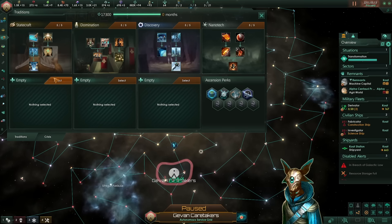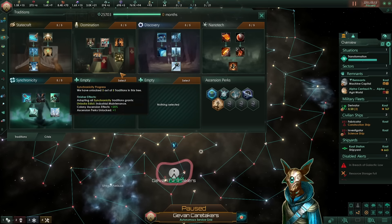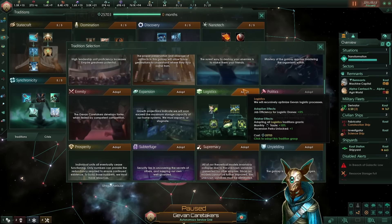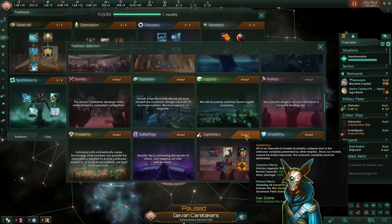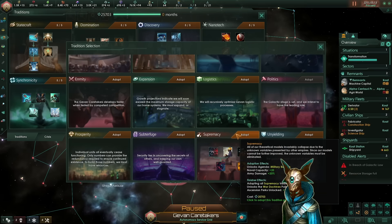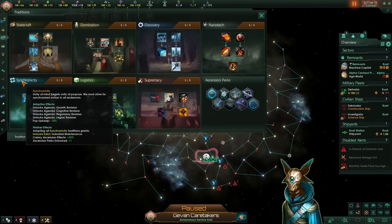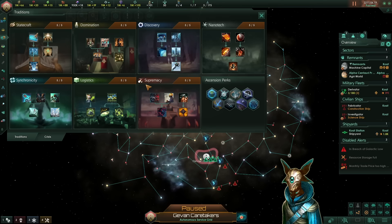We have three tradition slots remaining: Synchronicity, which reduces empire size from pops by minus 10% — a requirement for keeping low empire size later on — and also gives plus 25% colony ascension effects, which is very nice. For our last two picks, ideally we want Logistics to help with trade, since machine empires don't have very good trade output, and we should also go with Supremacy — the best tradition for military growth — or Unyielding if you want more defensive capabilities. Supremacy is better, honestly. This would be our full tradition order, though you can flex the last three picks around.